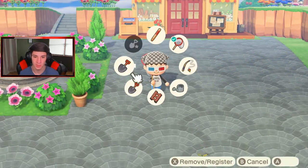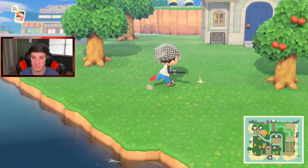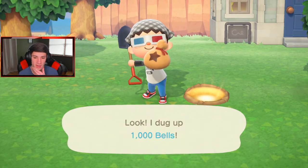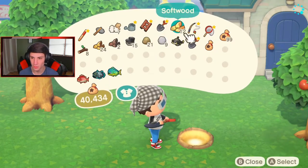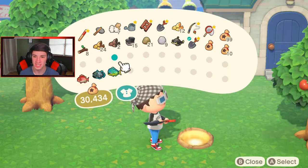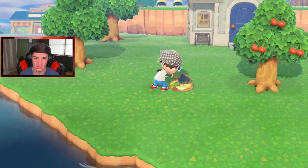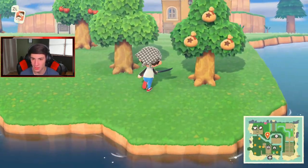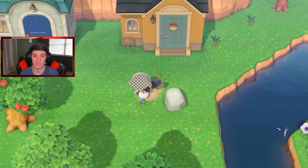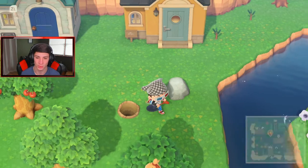I'm gonna bring out my shovel and get started. I know there's a rock over here - I need sticks. I know where CJ's at, he's all the way up top of my island. But let's grab these bells first - get the thousand bells. I've got a lot of bells so I gotta put some away in the ABD for sure. Let me throw a nice 11,000 bells in here to get growing. Let's go over here - oh my bell tree's right here, and I know there's a rock here too.